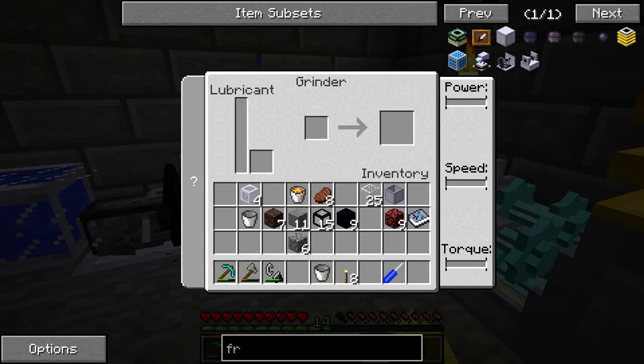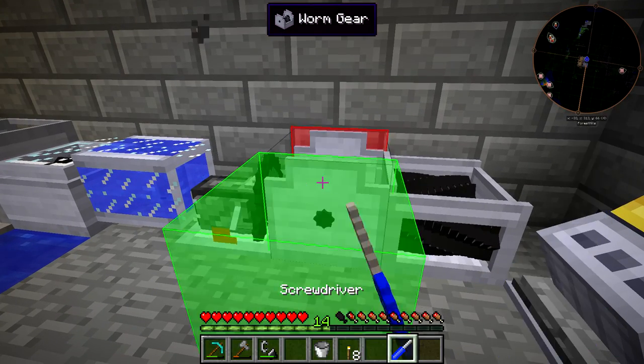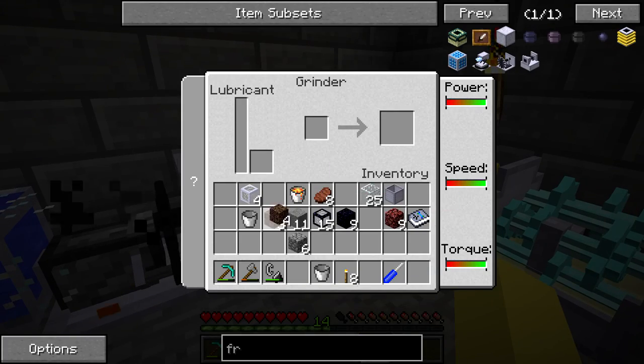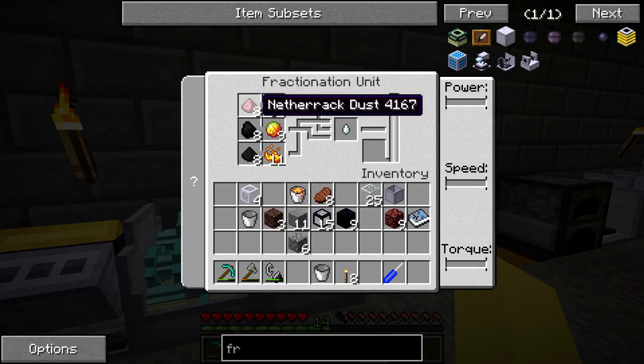This is still heating up - oh, this is rotated the wrong way. There we go, now this is running. I can throw some stuff in there like soul sand and get this processing, so we can put the rest of it back into the fractionation unit. Two of the products we're using here are going to require a grinder to be made.